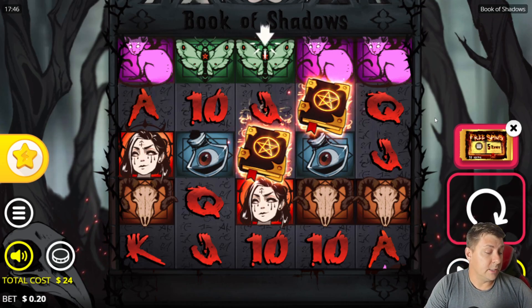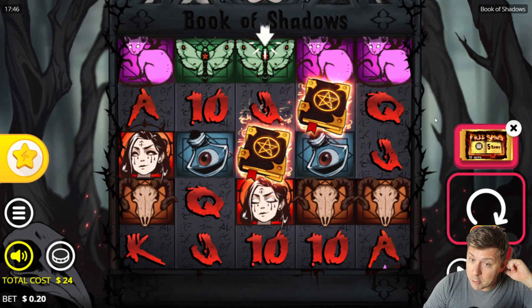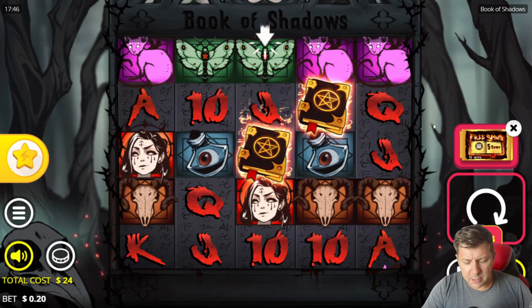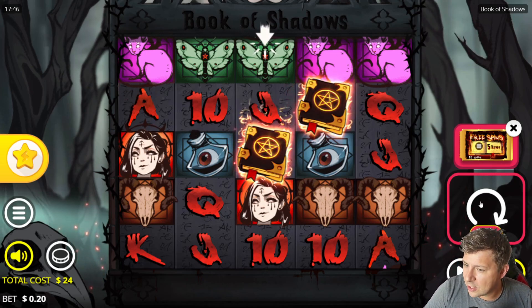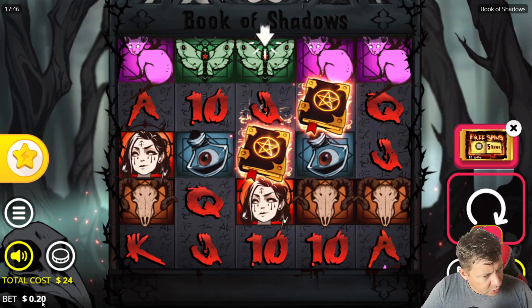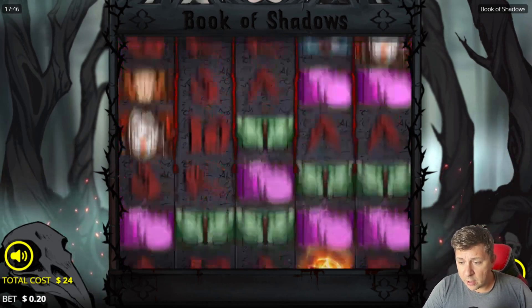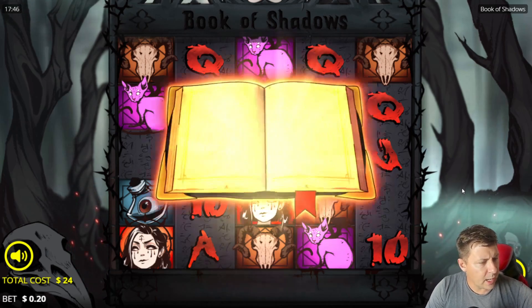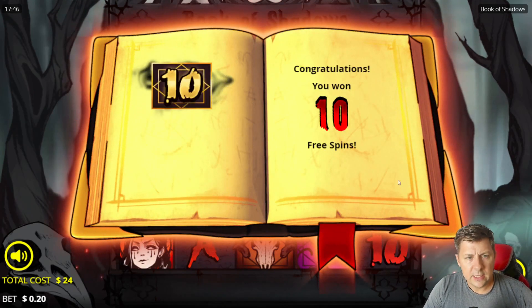If you didn't see last video, it was a bit of a roller coaster for me emotionally — definitely a lot of downs right at the beginning, but then we got saved by the wild gang, so that was awesome. So we've got a 20 cent bet here, $300 in the balance, and we're going to go the 20, 40, 50, 80 to $1 set.